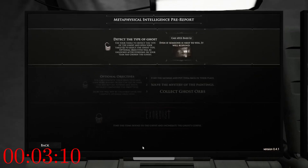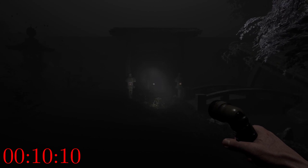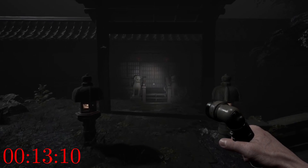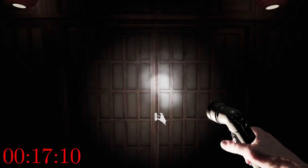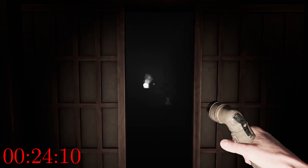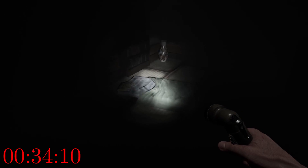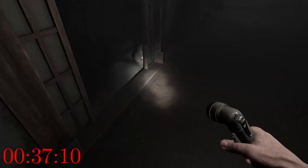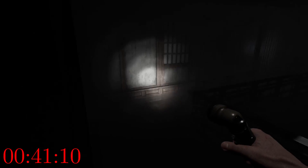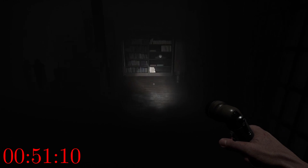We're in - the third ritual is collect the ghost orbs. We've got our flashlight and we're running up to the house. Always keep your finger on Shift and run as much as possible. Opening the journal, picking our ghost - I'll go with Wraith. Opening the door - we can see the ghost orbs already. Checking this painting first: skeleton hands in the bottom right, that's what we need to know. We'll try to pick up the ghost orbs while looking for the katanas.